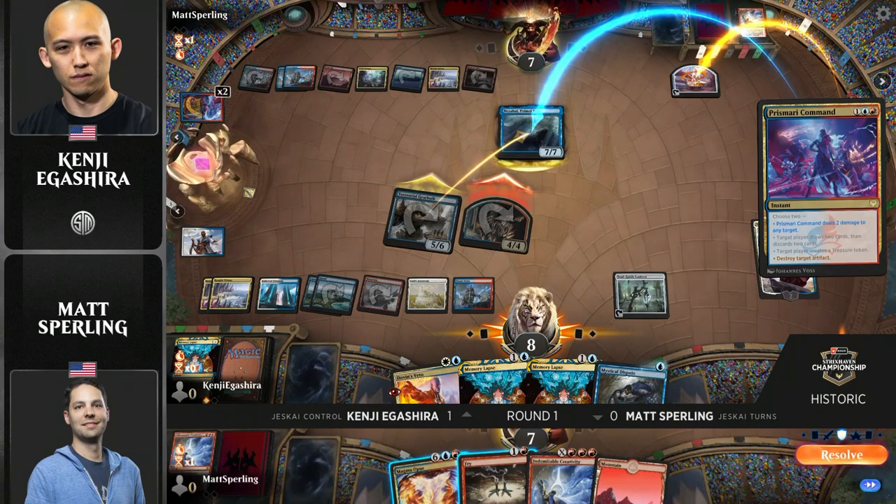The standard line is to let damage happen, get the 4 in, and then finish off the creature. But this actually gives Kenji a chance to put Matt in a real pickle here about whether he wants to get this Gearhulk off the battlefield. Really cool. This has been a fun game.